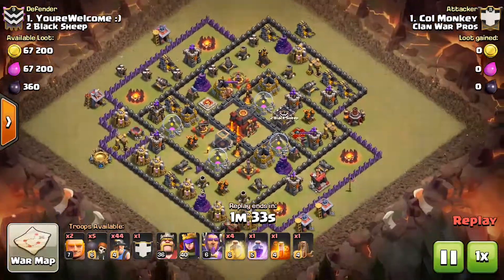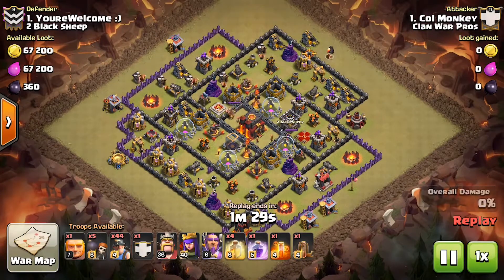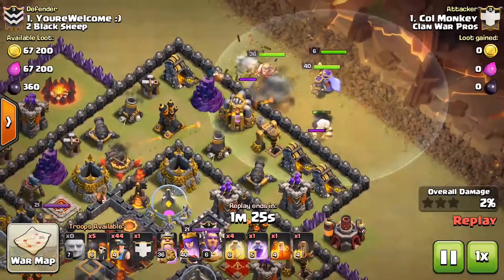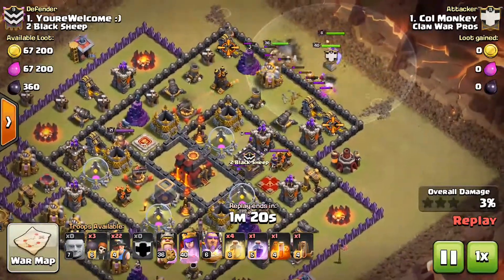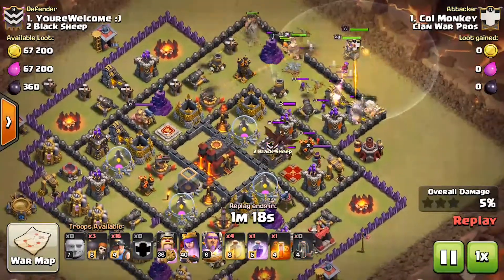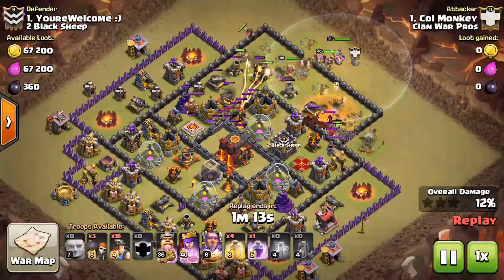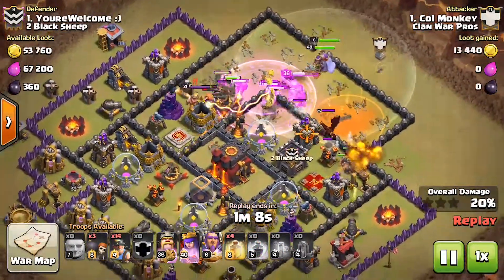For the first attack, our number one is attacking their number one. We now have a Town Hall 11 on our clan. He has the Warden, max level Miners, and he drops all three of his heroes, funneling with the Valkyries on the left and the Miners on the right.